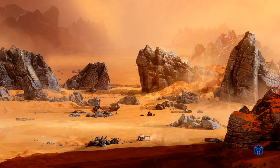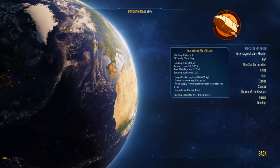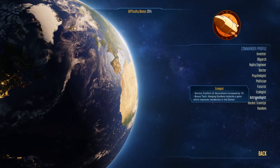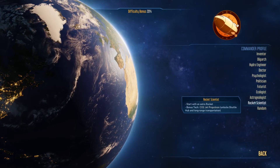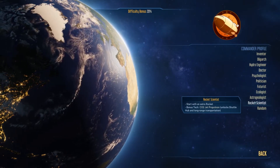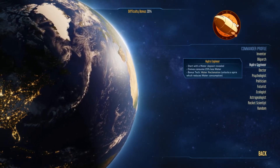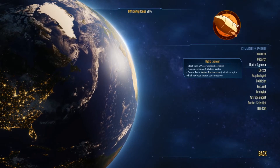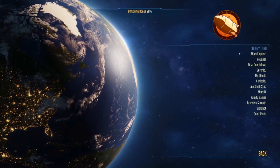We're going to start with a new game. For our mission sponsor we'll stay with International Mars Mission, the easiest one. As for our commander profile, the CO2 jet propulsion option gives an extra rocket, but you don't really need an extra rocket. The hydro engineer starts with a water deposit revealed, domes consume 25% less water, and the bonus tech is water reclamation.